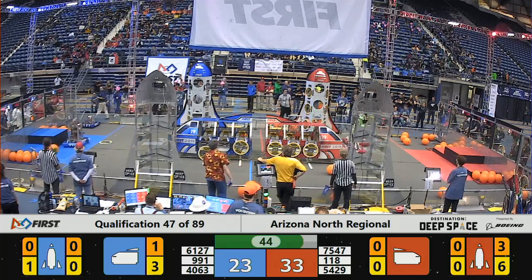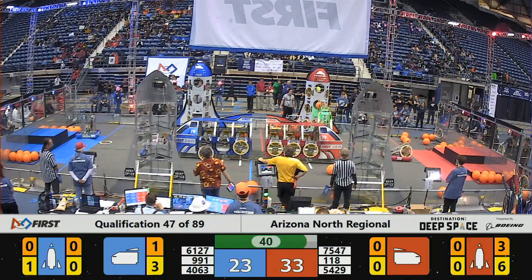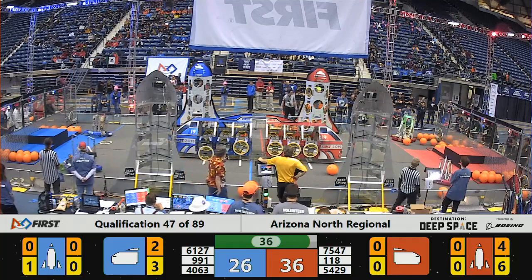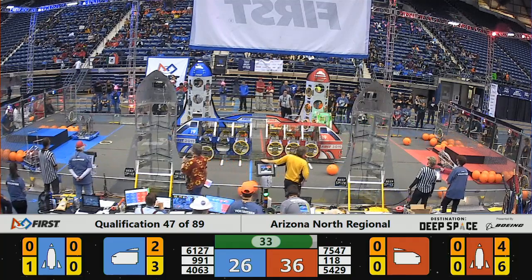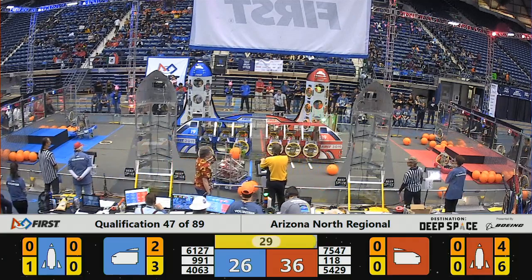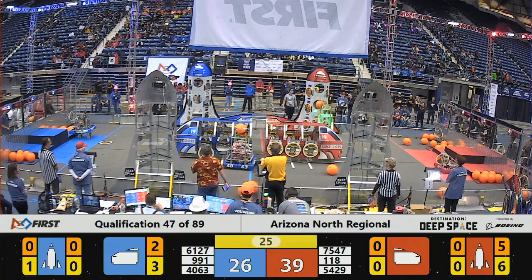Now balls starting to fill up that rocket ship — three of the six in place, there's four balls. When they get all six there with all six of those hatch panels, they will get an automatic ranking point for that red alliance. One more ball to go — they've got five of the six. And now the red alliance has a little bit of a lead as well.